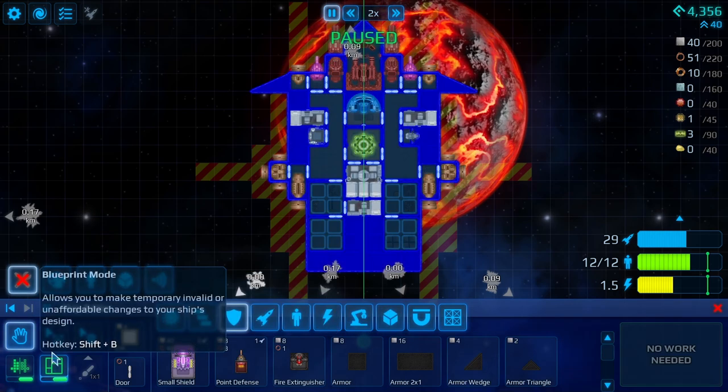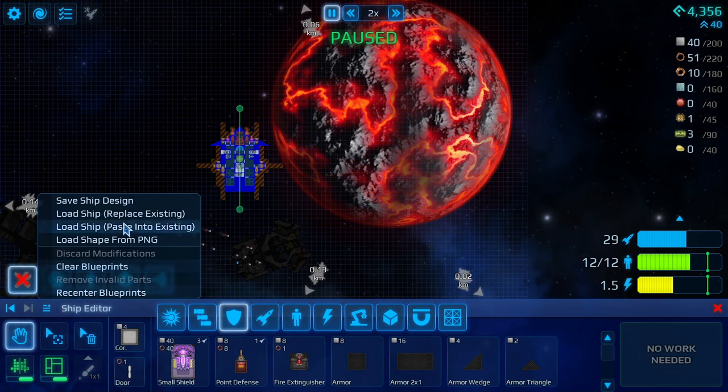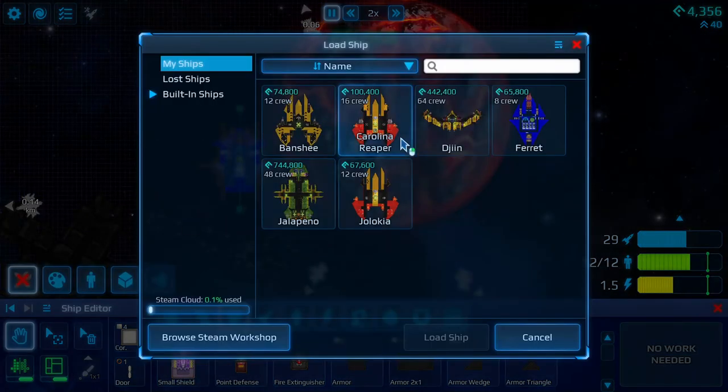If we go in here we should be able to load a ship. These are some of the ships that I built as I've been playing around. I've painted some of them but I'm not really that happy with the paint schemes.